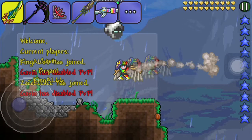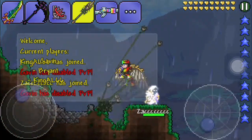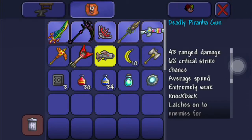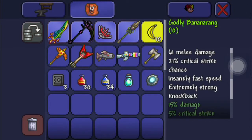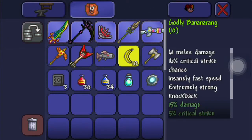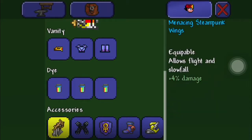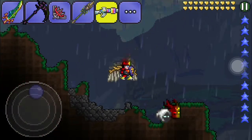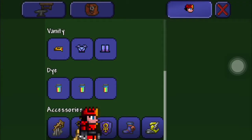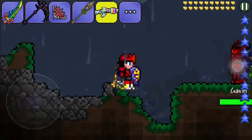I have the vampire knives, you see here - the corruption. I also have this, the deadly planet. I'll show you - I also have rainbow dye, guys, and also the ink shield. You can see what we're doing here. The rainbow dye is basically like this - look at this, that's what the rainbow dye is.